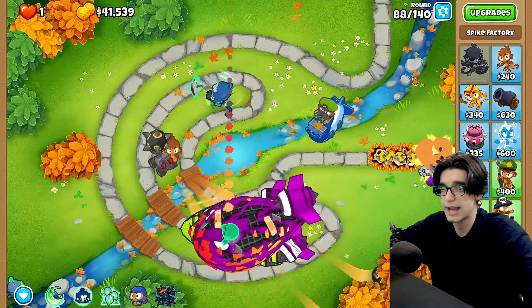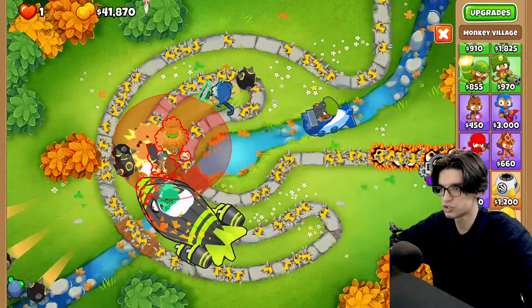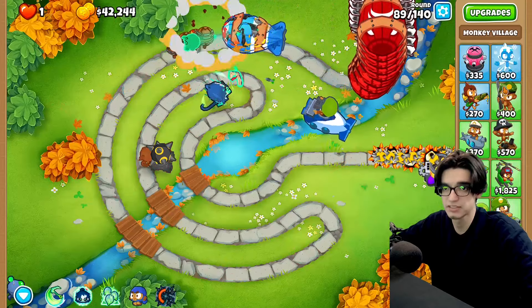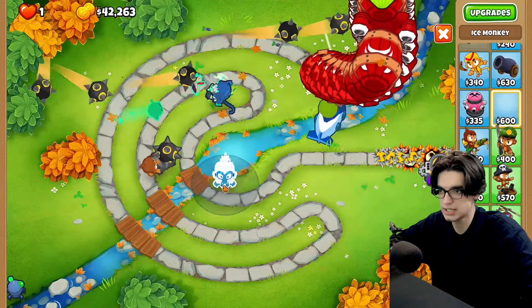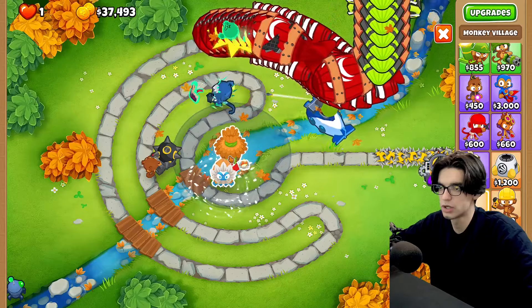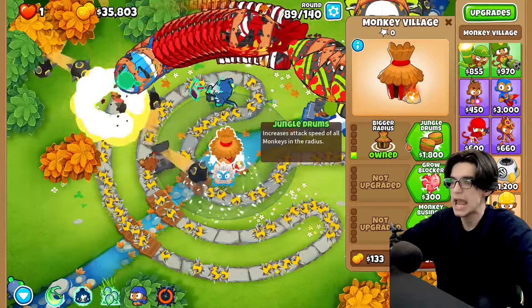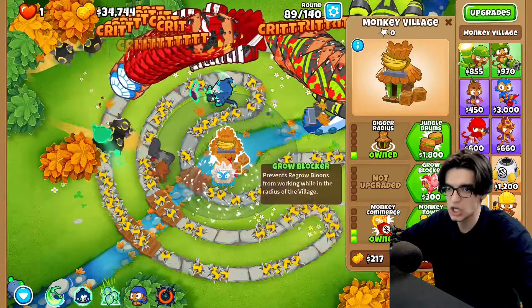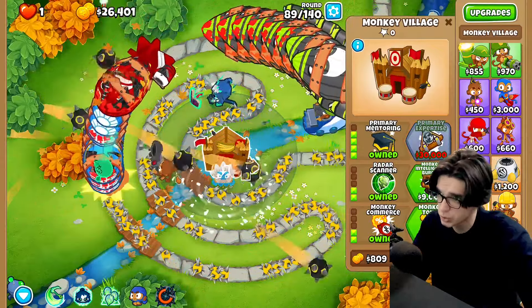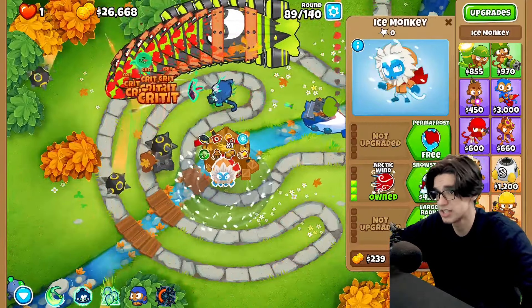We're still only using tier 4 towers, so maybe I should up how many towers I have. We'll start with a village — I'll try to put it right in here. Instead I think it'd be a great idea to get an ice monkey right over here and just go for an arctic wind, because I'm gonna want an ice monkey anyway. Bigger radius — hits the dart monkey perfectly. Now we're gonna go monkey business, monkey commerce, grow blocker, radar scanner, jungle drums, primary training, and primary mentoring. So we've got a 4-2-2 here which is gonna significantly buff our 444 dart monkey.